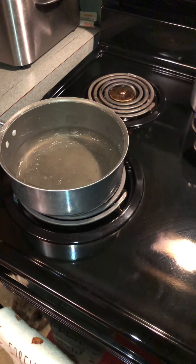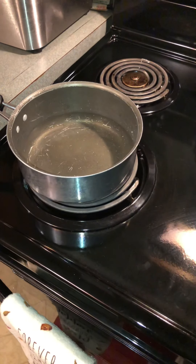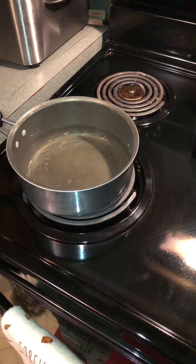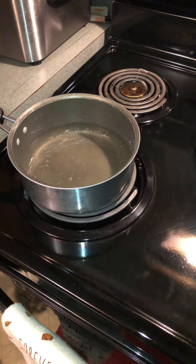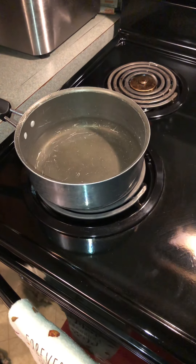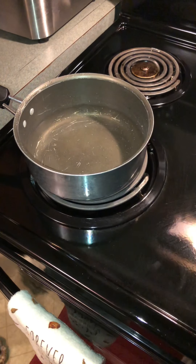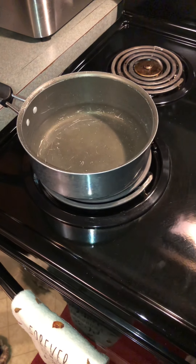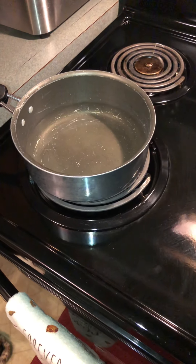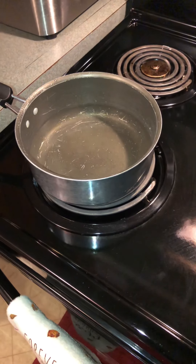At this point, if you want to add some salt or whatever type of seasoning you want, go ahead. I usually put a little bit of chicken bouillon cube in it because it gives the rice a nice flavor. I'm going to let this boil and then once it starts boiling I'm going to add in my chicken bouillon. You can just use salt, but I'm showing how I do mine.